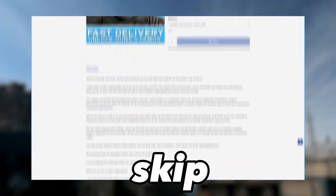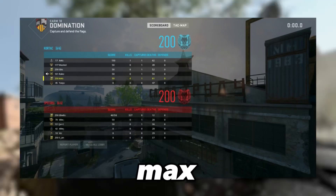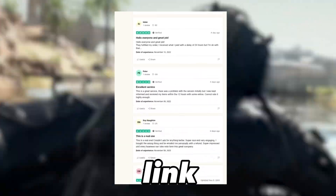Before the next part, if you just want to skip the grind entirely, these guys can get it done for you — the link is down in the description. Whether you want a camo, the nuke skin, or just all your weapons at max level, they can handle it.